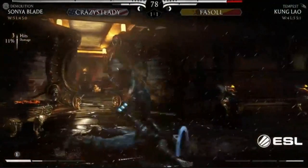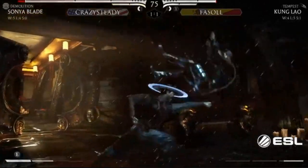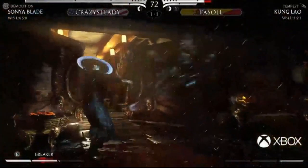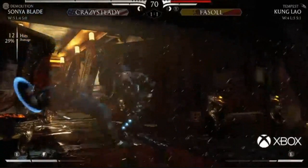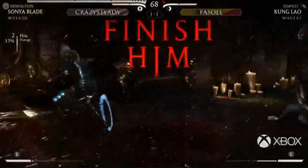He uses the forward-advancing stream from Sonya to get away from that teleport - very smart. Crazy Steady is absolutely not out of this just because of that round. Oh... and this could be it for Facile. So close - and that's gonna be it. No, it's not gonna work this time.